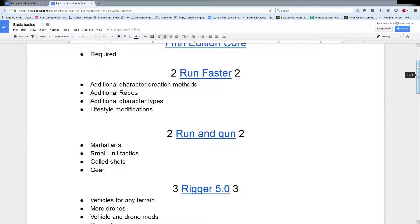The only potential difference that I would add would be Run Faster, because Run Faster has three different character creation methods. They have Sum to Ten, which changes how the priority system works. They have details on a straight karma buy, where you get a bunch of karma to buy whatever stats, qualities, and stuff that you want. And then they have the life modules, which give you options at different parts during your character's life as they progress - each option gives you a couple of skill points, some nuyen to spend, a quality, that kind of stuff.